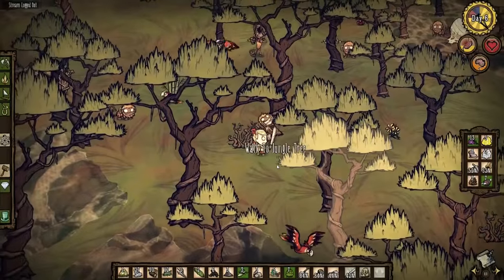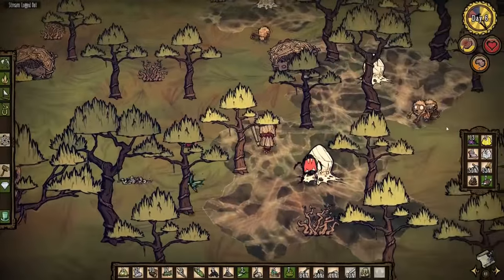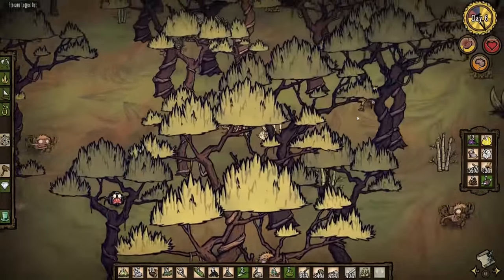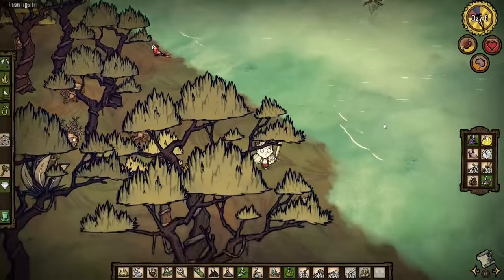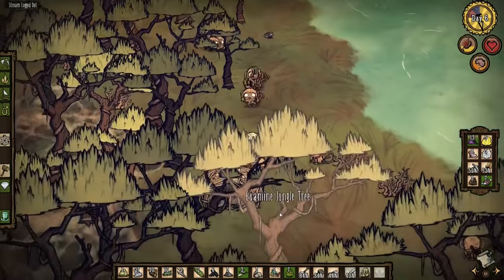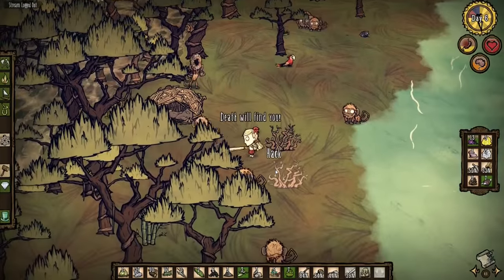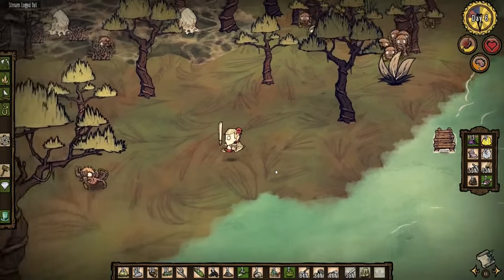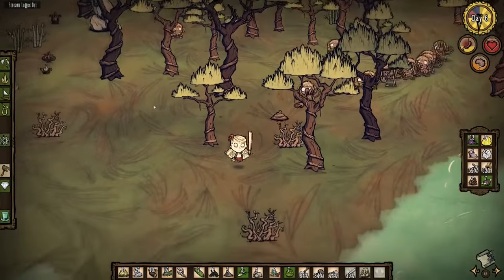Oh god — a monkey just picked up Abigail! I'm not going to have that. I need to keep an eye on this one. He literally just picked up my sister — I'm chasing him into a corner. He is not going to survive. There are lots of other monkeys chasing me too. If I lose my sister — I don't know which one has her. This is terrible. I've lost Abigail — we're just going to have to hope for the best.